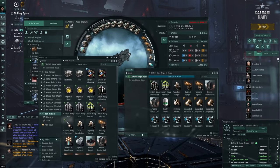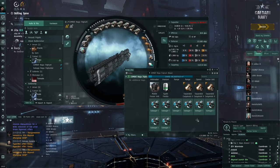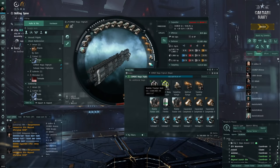Before heading out, double-check you have all the items in cargo. Make sure you have three expanded cargo holds for looting later, and eight salvagers for max efficiency - we'll replace the railguns with salvagers after combat. Also make sure you have two MTUs (mobile tractor units) - very good to have two since Triglavians can be spread out and one MTU might not cover all the wrecks.